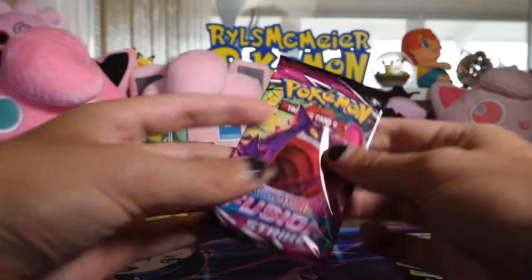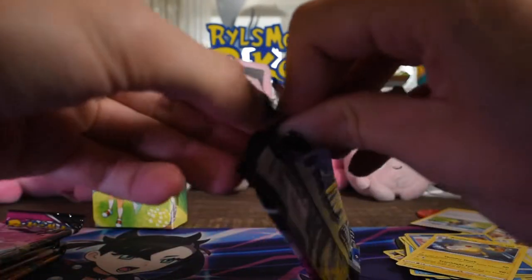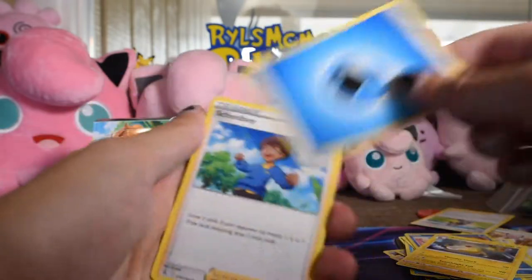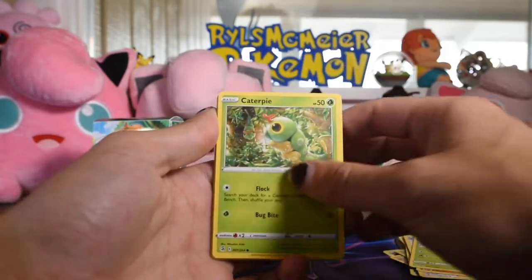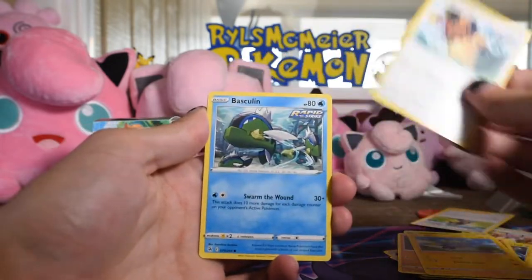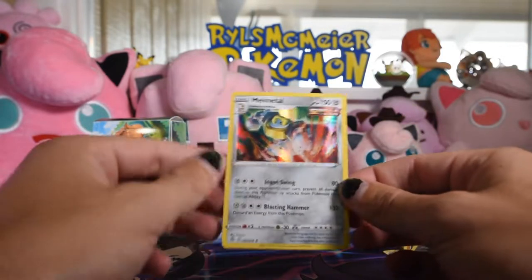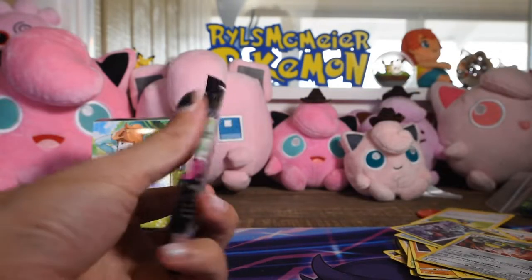Let's move on to Fusion Strike. The packs don't seem re-glued, so that's a positive sign — I think these are all good, all legit. We have Schoolboy, Primeape, Zerude, Caterpie, Drillbur, Shanks, Bunnery, with a low punny in the back. Dark Rye as our reverse, and a Melmetal Hollow Rare — but we've seen that before.